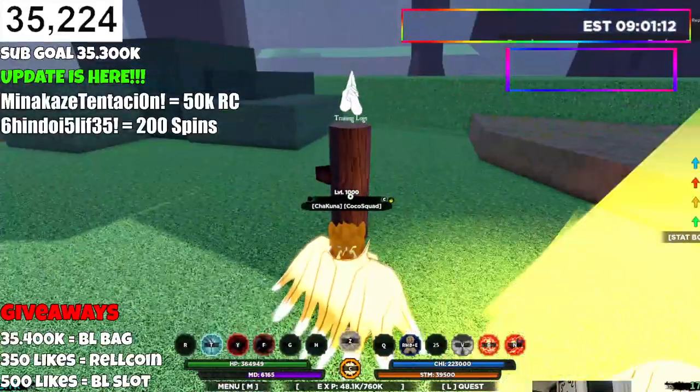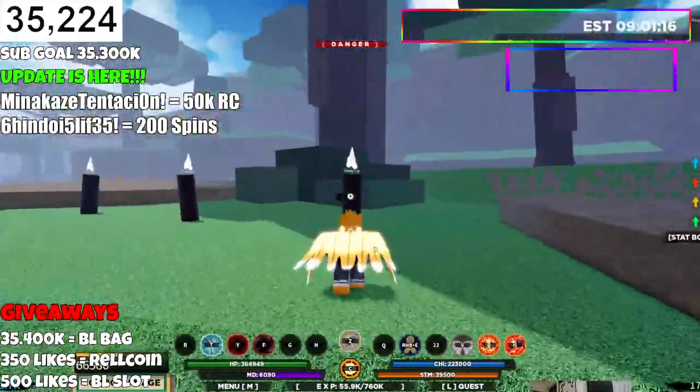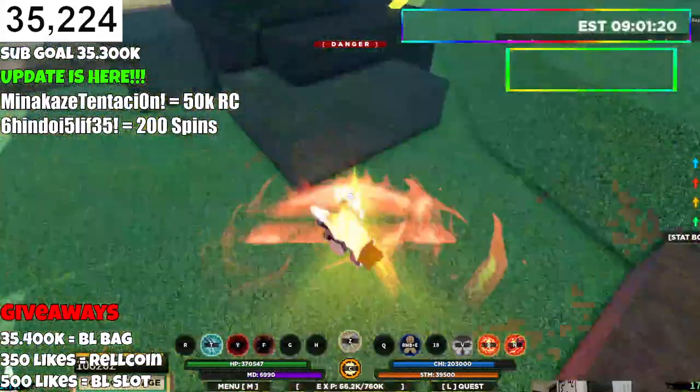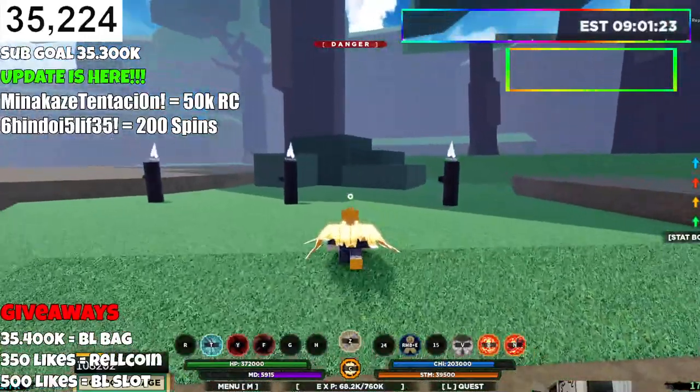The Q spec spawns clones and then boom — they do that much damage, it's pretty good. Then the C spec for the first move is time stop, pretty good.